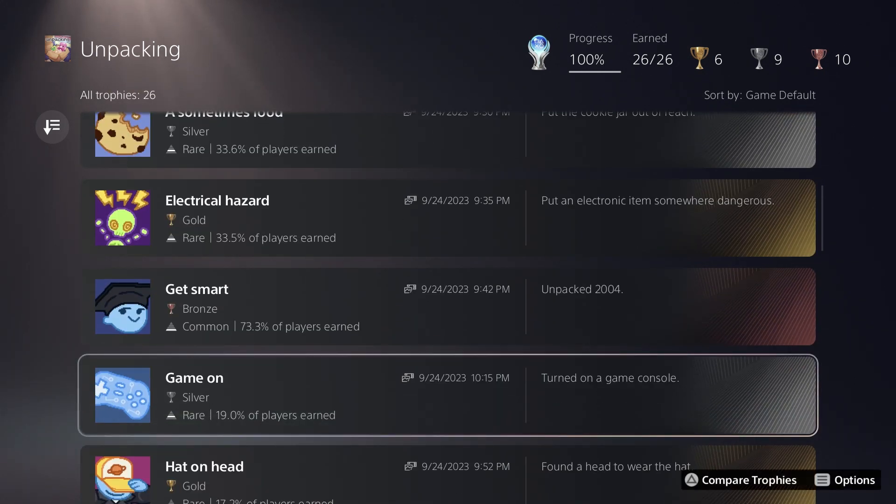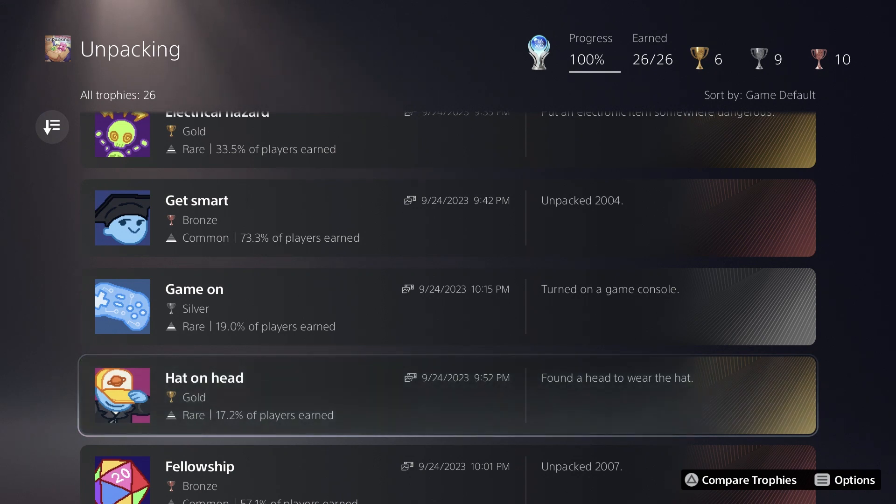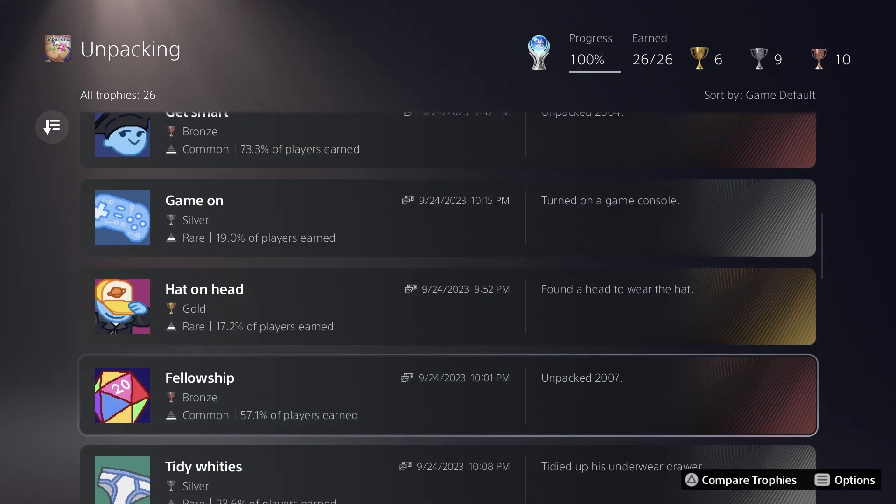You can first get the game console in the third level of the game, so just place it somewhere and hit circle on it and it should turn on, giving you the trophy. Another trophy I believe can first be done on the third level: you're going to unpack a hat at one point and you have to go put it on the head of a mannequin in one of the other rooms. And then there's another unmissable story trophy for finishing the third level.